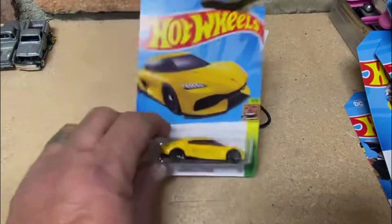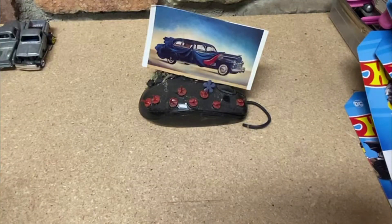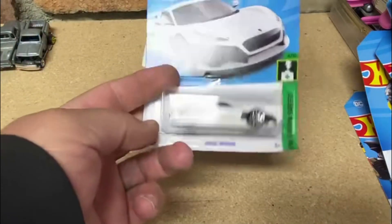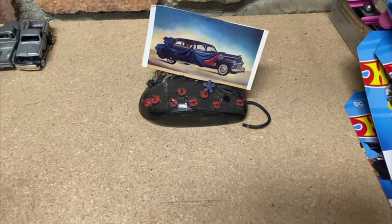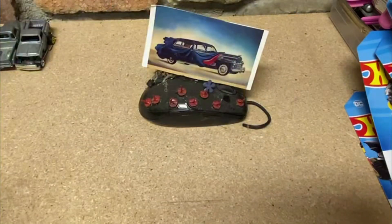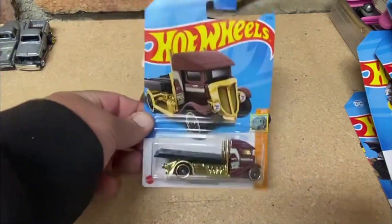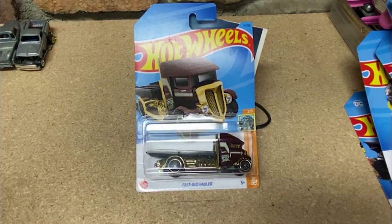Here's a sweet little Pony car — you know, I mean we see funny ones of those on the street I'm sure. The Nissan Leaf is in there too. Here's something usable — the Fast Bed Hauler. I like those because you can make up some cars and throw them on the back of them.